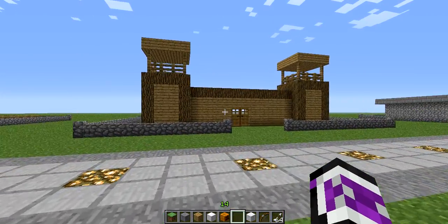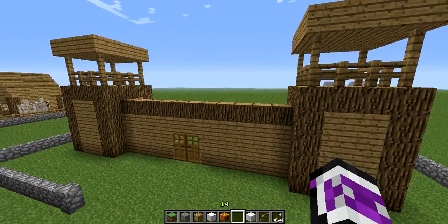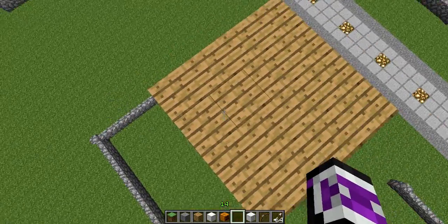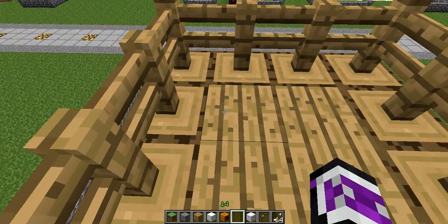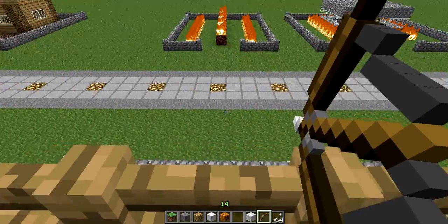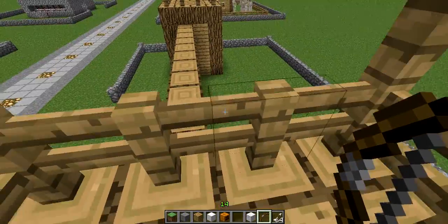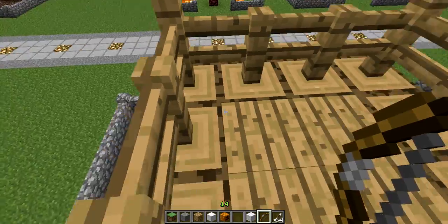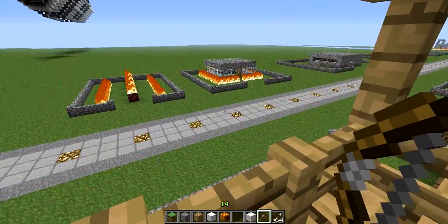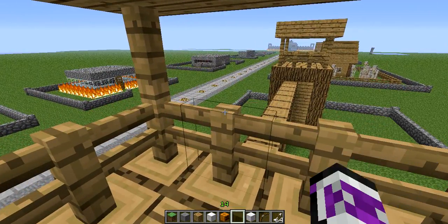The fourth thing is guard posts or watchtowers. You can go up into the guard towers and shoot mobs and monsters from above where they can't get to you. Skeletons can reach you, so you want to put a railing or some type of wood or stone edge so you can peer over and then back up if they try to shoot back at you, and then shoot back at them. It gives you a real advantage over them.